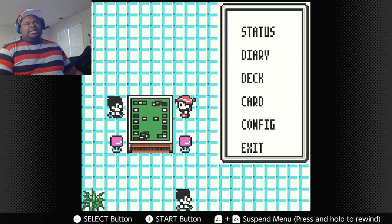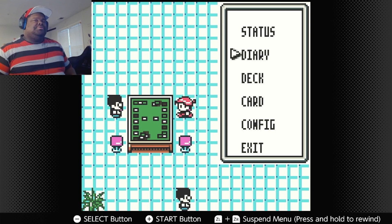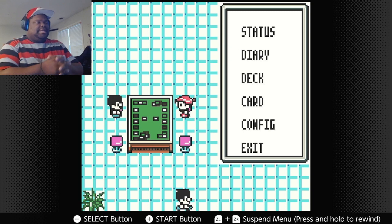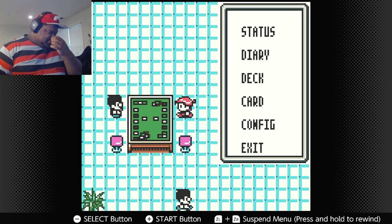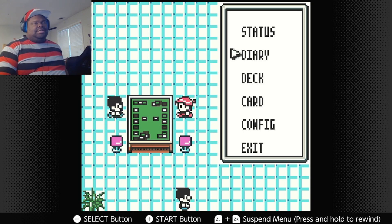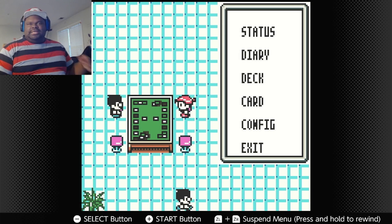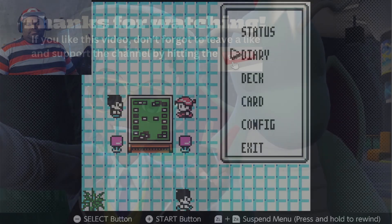I can't fight against Robert with a full fighting type deck because he has Pokémon that resist fighting — Gastly, Golbat, you know what I'm saying. So this is going to be a short video. Thank you guys for watching. Tune in next time where I'll be using Misty's deck, so hopefully I do a lot better. We're going to see once I upload. Thank you guys for watching — I'll see you guys in the next video.